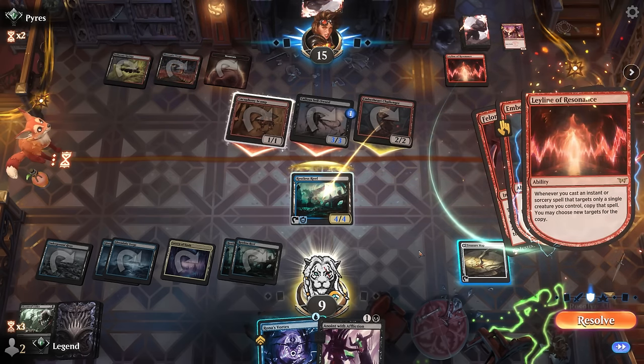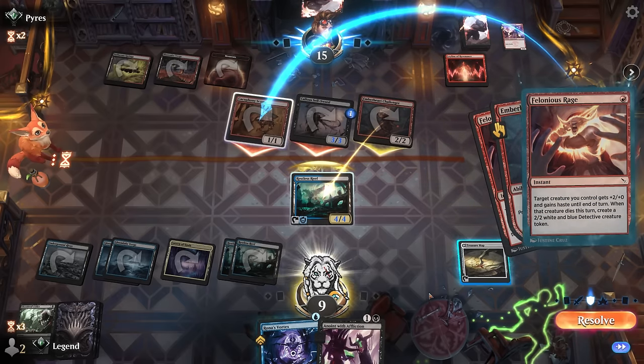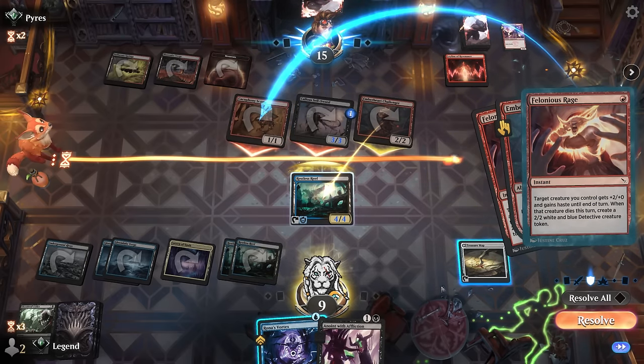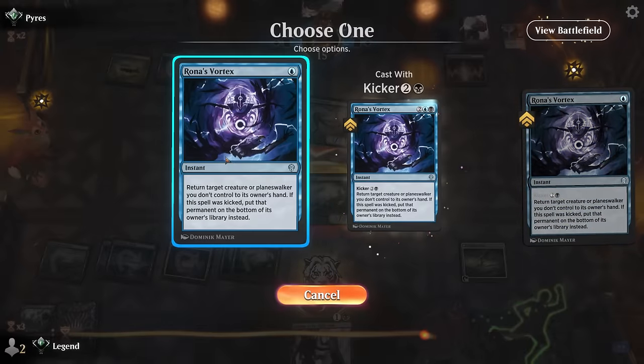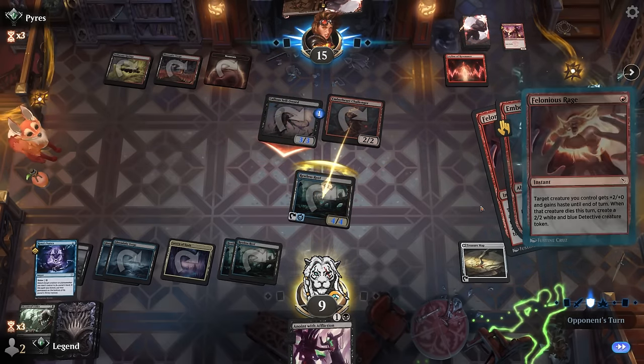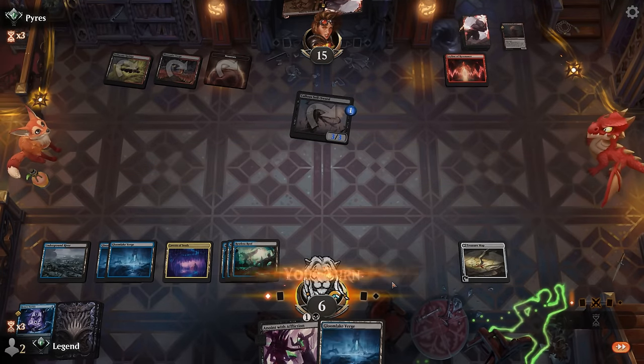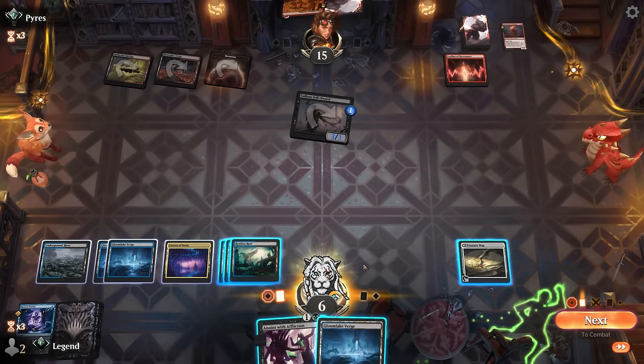Opponent's got Felonious Rage on Scamp — can see what else they try and target. Goes on Scamp twice which would be lethal, but good thing we have Vortex. We take out Challenger and take three.